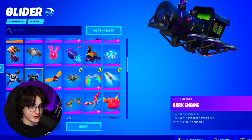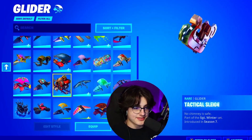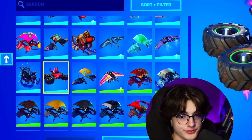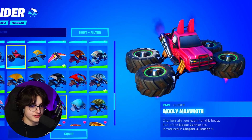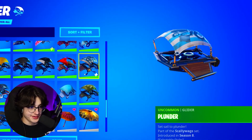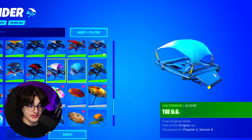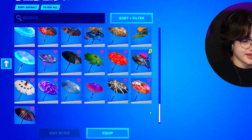He does have the Dark Engine, which is pretty clean as well. He does have the Wooly Mammoth from the brand new chapter Battle Pass. And he does have the Plunder, which is pretty clean — this honestly gives me such good vibes back in Chapter 1 Season 8, which was literally one of my favorite seasons in the game. He also does have the OG glider as well, but I'm not really seeing anything else that cool.